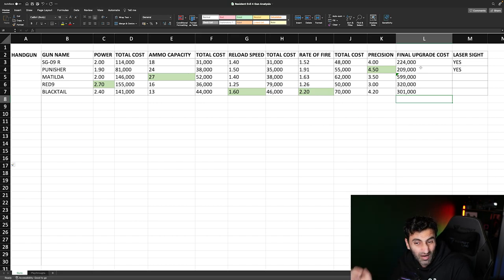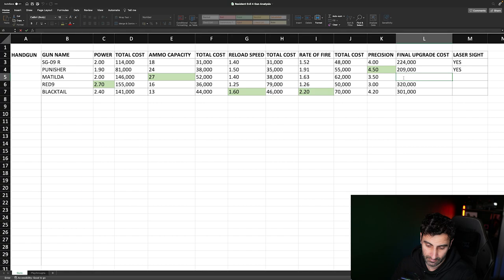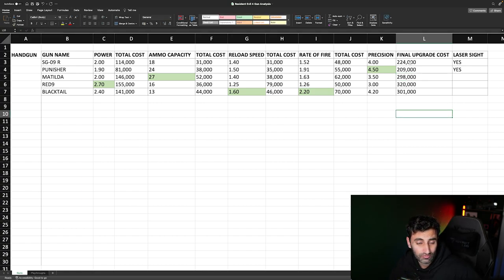In terms of final upgrade cost, you're looking at around 300,000 for both the Red Nine and Black Tail. The Matilda is approximately 298,100 — not much more. The starting gun SG-09R costs 224,000 and the Punisher 200,000, so you're much better off collecting and combining treasures to make as much money as possible, then investing in these three guns. Those are my tips for the best handguns to use for the handgun-only trophy in Resident Evil 4 Remake. Good luck getting the platinum — see you in the next one, take care.